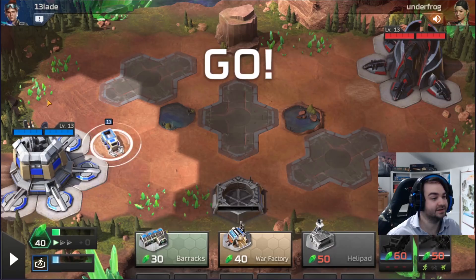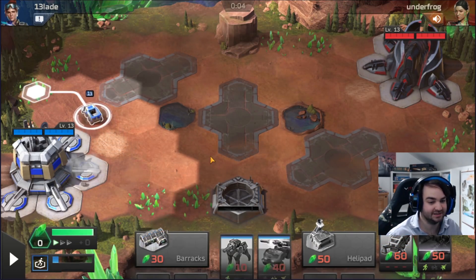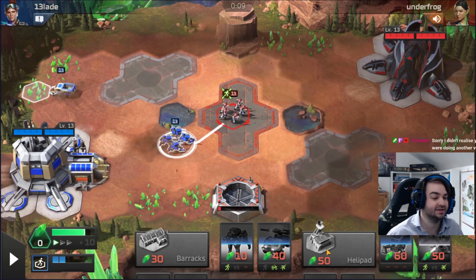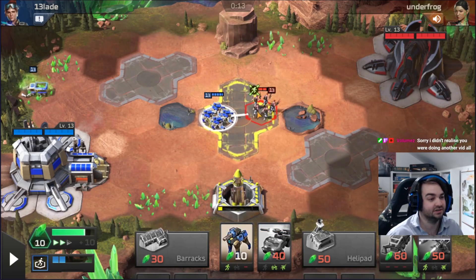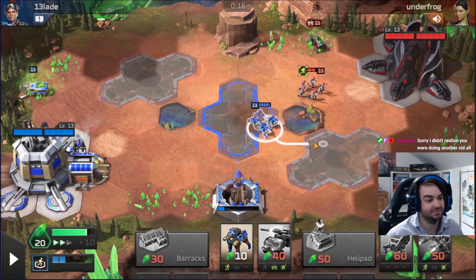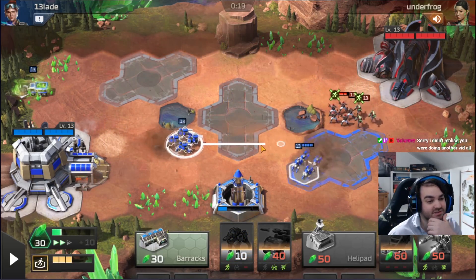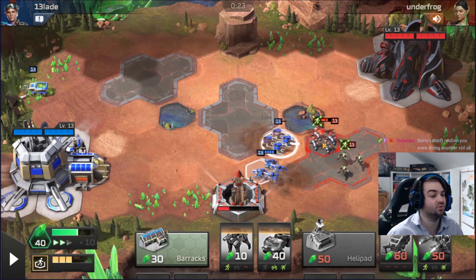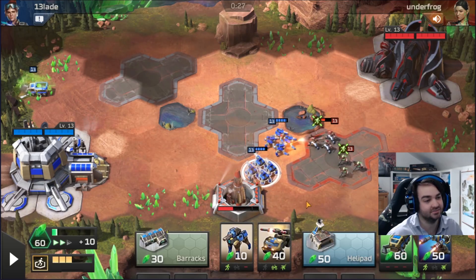Alright, so we're up against Underfrog. Stealth Tank is going to be a problem — Stealth Tank is very good against this deck because it kills the Mohawk and I don't have Jump Jets either. So Stealth Tank is definitely a beating for this build. If you want to be good against Stealth Tank, then the Predator is definitely the best — Predator is very good against Stealth Tank and good against Nod War Factory. It's good versus everything except Gigacannon, pretty much.